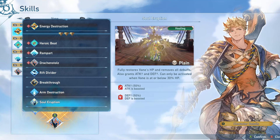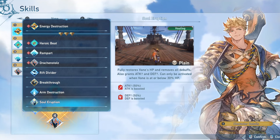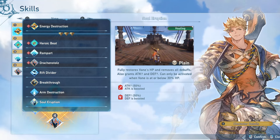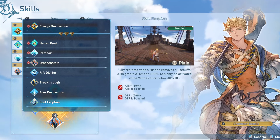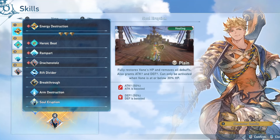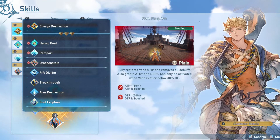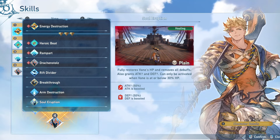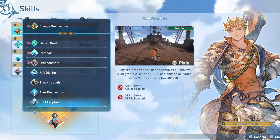Soul Eruption is actually an okay skill to have sometimes. It can only be activated when you're below 30% health, but when you activate it, you will fully restore your own HP, remove all debuffs, and get a massive boost to your attack and defense. I don't really recommend running this for general play because you're not always going to be in that health range, but if you are able to activate it, it can be a really nice buff. And it's nice just to have that full heal option, especially if you're not running Potion Hoarder. When we get some harder raids, this could be a much more useful skill to bring along.